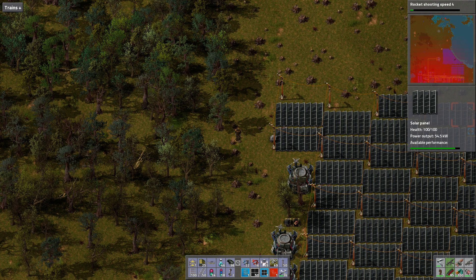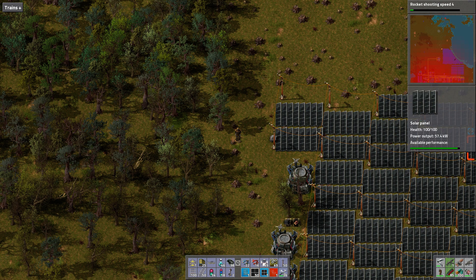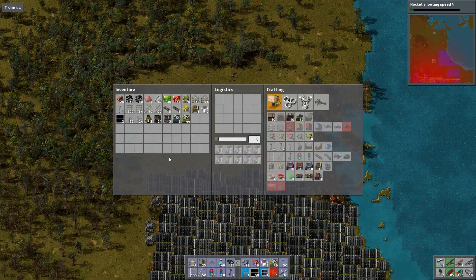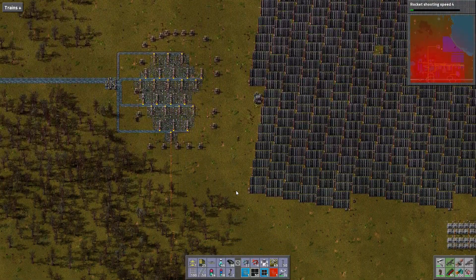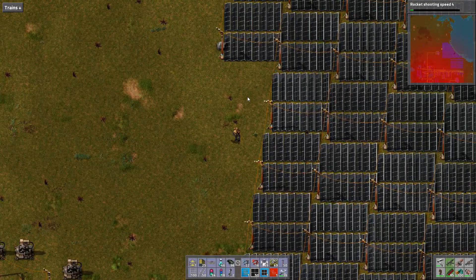So we set up a bunch of solar panels. I was doing some experiments, and I think I am going to do the 100-long trains. They are extremely long. That's fun. And I think it'll be a lot of fun to watch how I set it up.